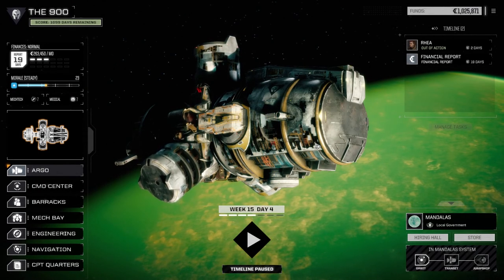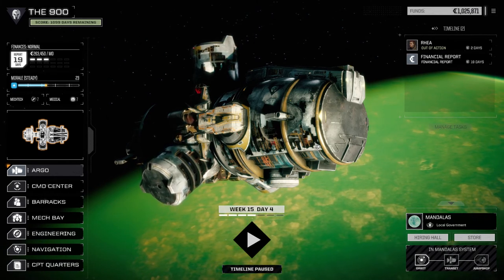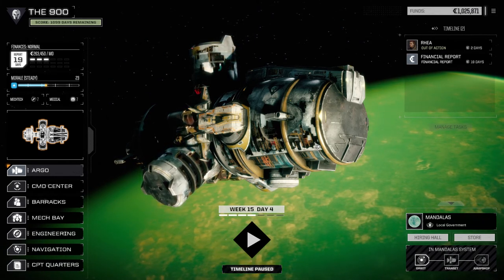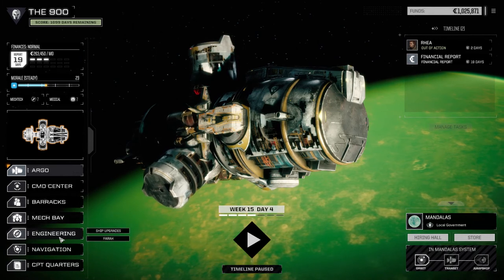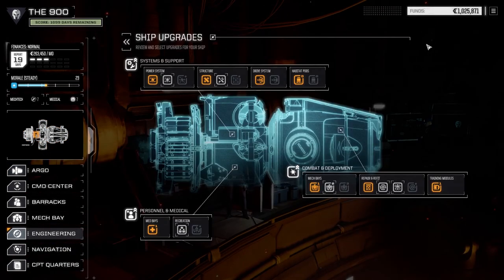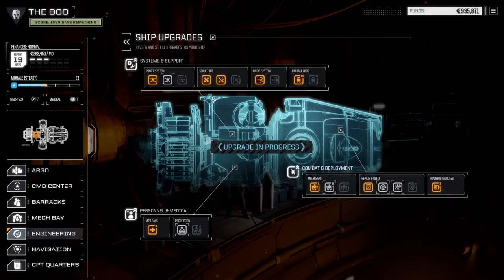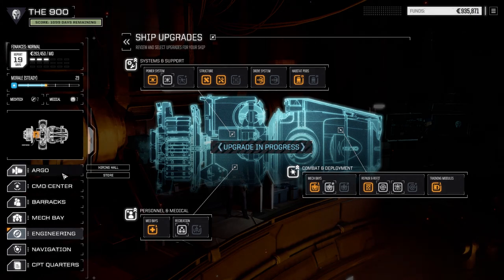Hey everybody, welcome back to another episode of the 900 — my Battletech Flashpoint series. Today we're going to take on a one-and-a-half skull mission, but before we get into that I want to check a couple things out. I'm going to go to the engineering section and ship upgrades. We've got a little bit of cash floating around so we're going to add some structural repair here — it's only 90,000. We'll need to get all this done eventually, but if we can just plot along every couple of episodes and add something new, that would be great.